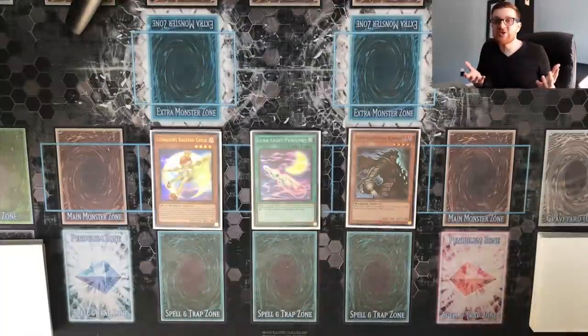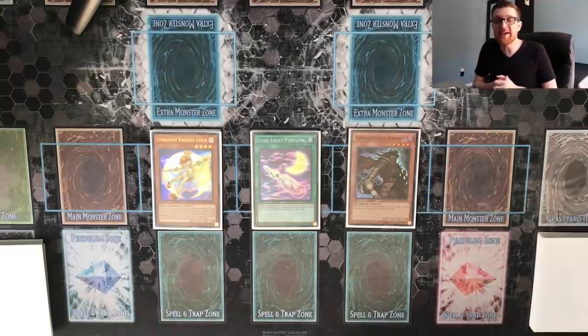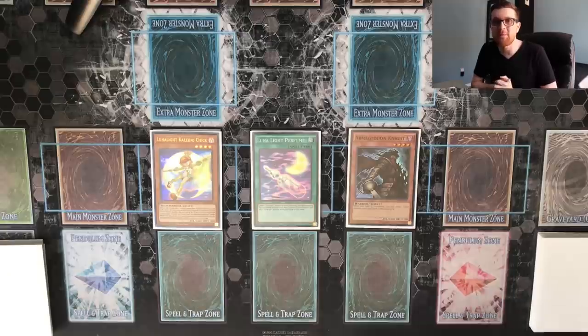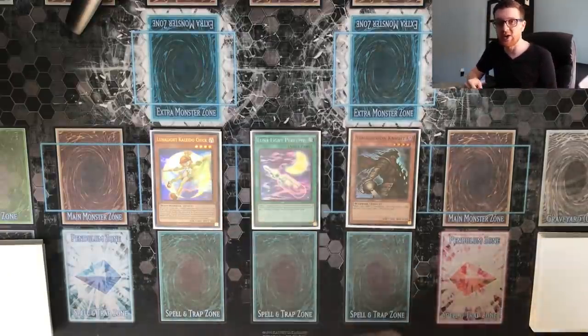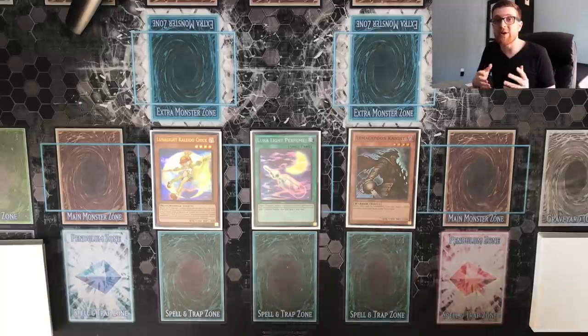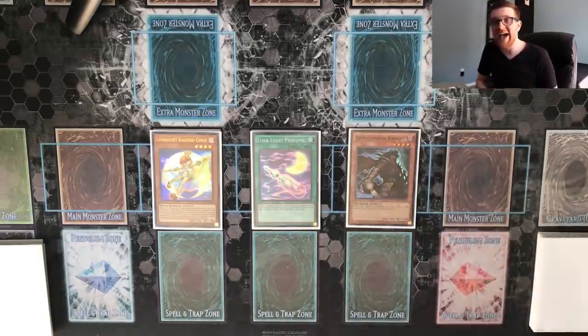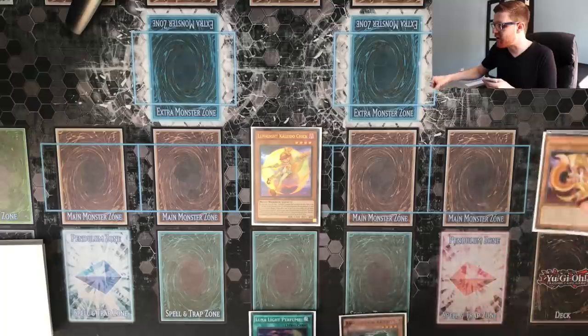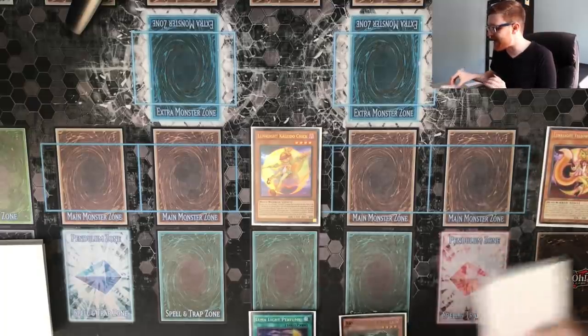You might be thinking: what about Nibiru? Any combo deck has to fear Nibiru, and in that first combo we'd just easily lose to that card. For our second combo we're going to show how to play around Nibiru while also doing things differently. We're starting with Lunalight Kaleidochick, Lunalight Perfume, and any monster as a discard — it specifically has to be a monster, and you'll see why later. This deck plays 20 to 30 monsters so it shouldn't be a big deal. We start by using Kaleidochick's effect to send Yellow Martin to the graveyard as cost.